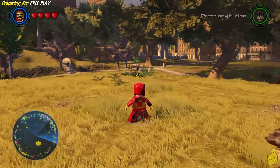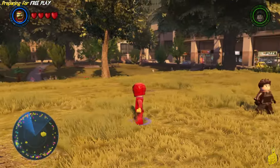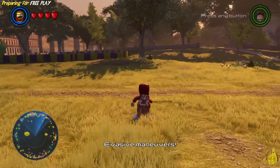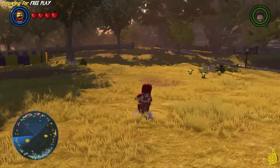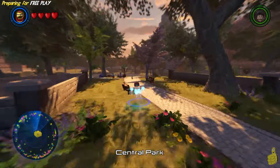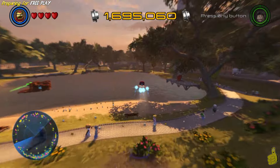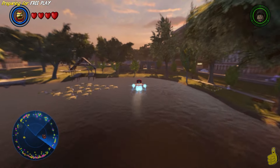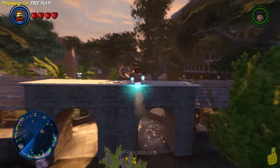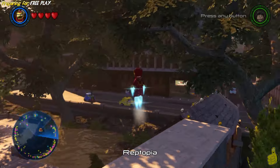So as you can see here, this seems to be the standard spawning point when turning on the game, or returning back, or loading anything like that. So we're actually in Manhattan, or more specifically in Central Park. What we're gonna do is we're gonna fly up over this pond here, this nice little tourist attraction. And we're gonna find ourselves up in this northeastern corner, up in Reptopia.